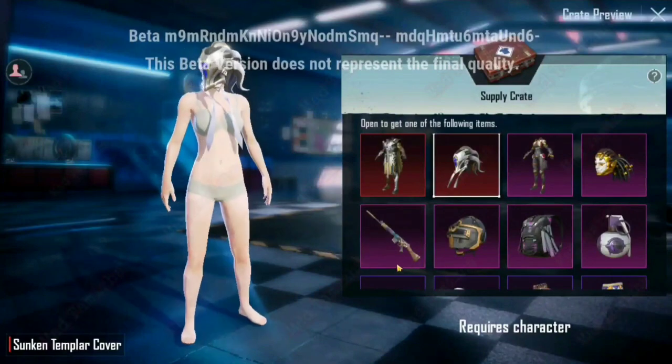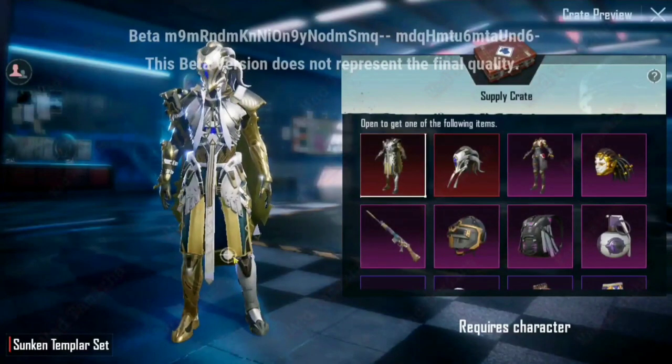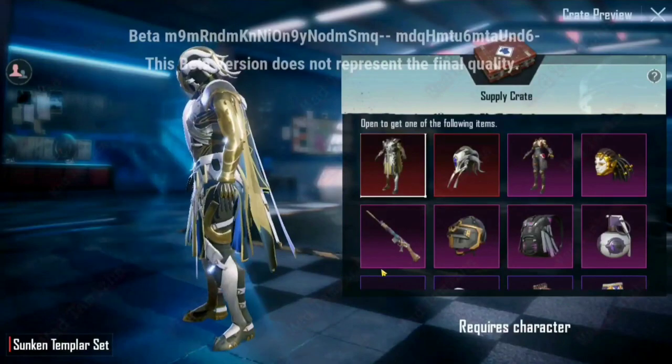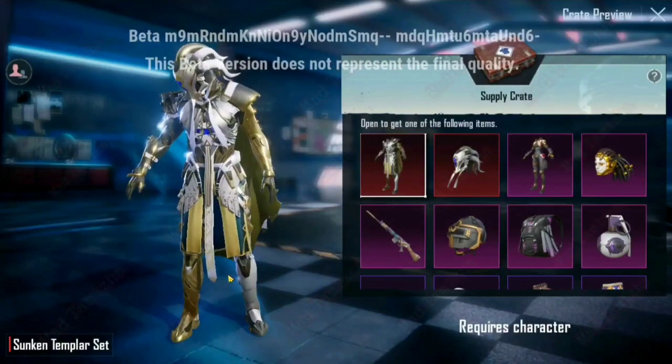The name of this outfit is Sunken Templar. Now let's go to the set of premium level. The cover is also a premium level. This outfit is also a premium level.